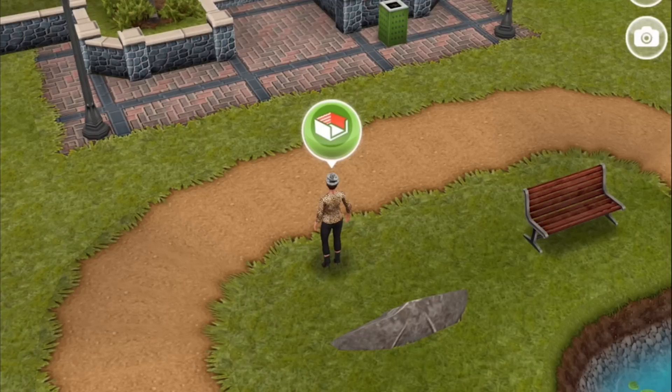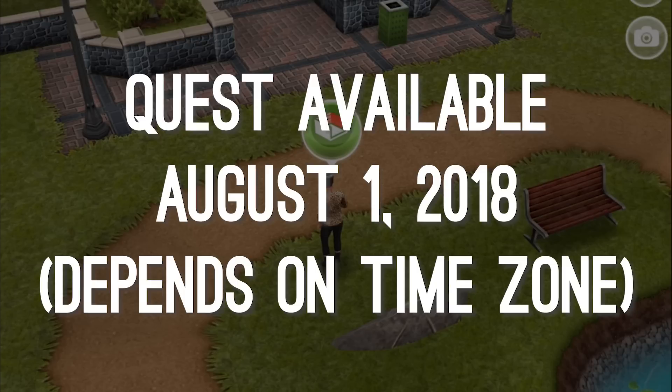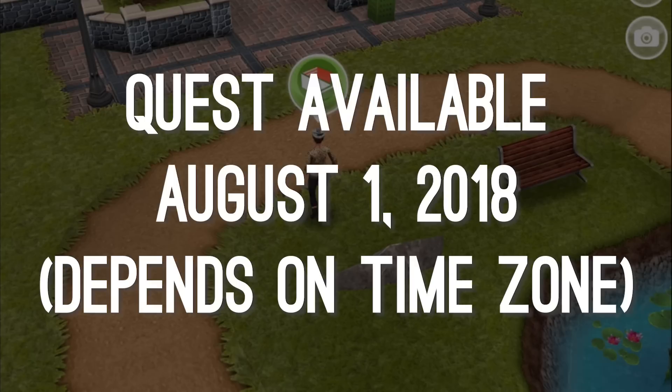The Feature Walls Quest is a discovery quest which is being added to the game with the Chic Boutique update. That update should be available in your app stores soon, but this quest will only be available to start on August 1st, 2018. That's based on Eastern Australia time, so the date might actually be more like July 31st for those of us on the other side of the world.